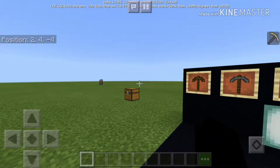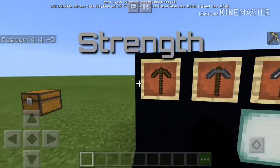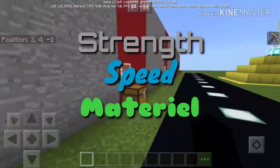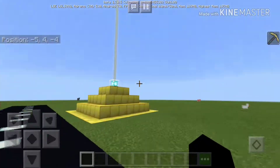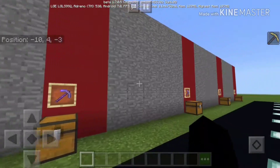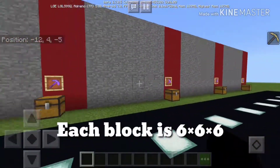Now we are going to be doing this in three different ways. We're going to be looking at strength, we're going to be looking at speed, and we're going to be looking at material. Now when I mean speed, I mean with Haste 2 and Efficiency 5 — we're going to time how long it takes for us to break each one of these blocks.